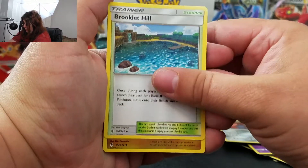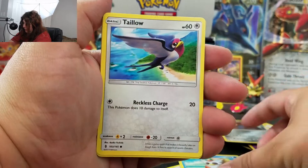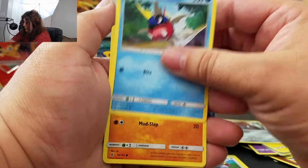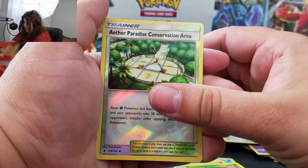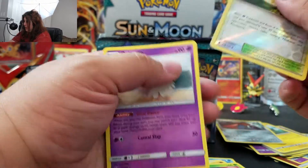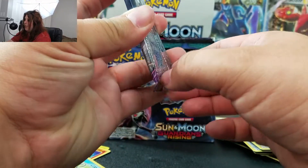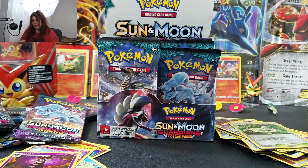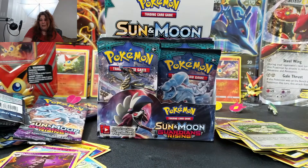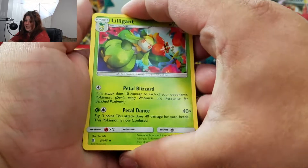Pack eight: Darkness Energy, Brooklet Hill, Hakamo-o, Hakamo-o again, Field Blower — that's actually a pretty playable card. Deerling, Taylo. I'm learning about the meta just from watching conversations with some of the guys I know from Havoc. Barboach, Phantump, Aether Paradise Conservation Area. And our rare is an Aurorus regular rare. Down to our last pack — we got ourselves a cool-looking Lycanroc GX pack art. If we can pull a Lycanroc GX, I'm going to be pretty happy.